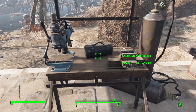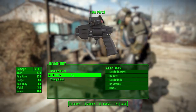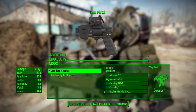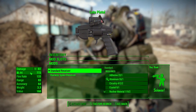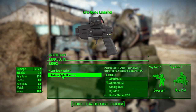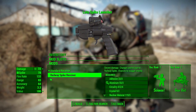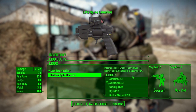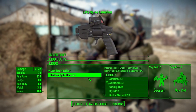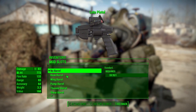Once you have the pistol, head to any weapon workbench to mod it. Starting with the receiver category: we have two receivers — one is the standard, which uses .44 ammo, and the other changes it to railway spikes, which increases damage to 72 and gives a chance to stagger enemies with those nice big railway spikes.